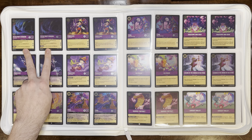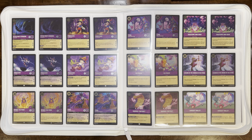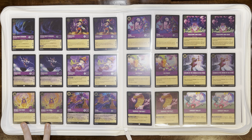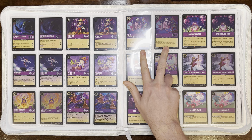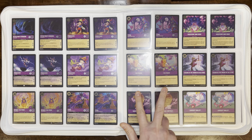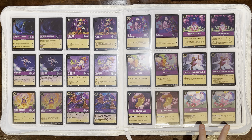We have Peter Pan Shadow, Pinocchio Star Attraction, Pinocchio on the Run, Pinocchio Talkative Puppet, Winnie the Pooh Honey Wizard, Yzma Scary Beyond All Reason, Yzma Without Beauty Sleep, Gruesome and Grim, I'm Stuck, Legend of the Sword and the Stone, Binding Contract, and Croquet Mallet.